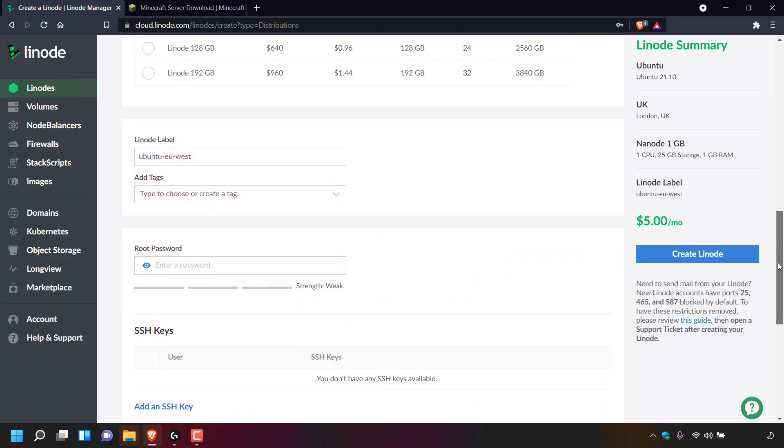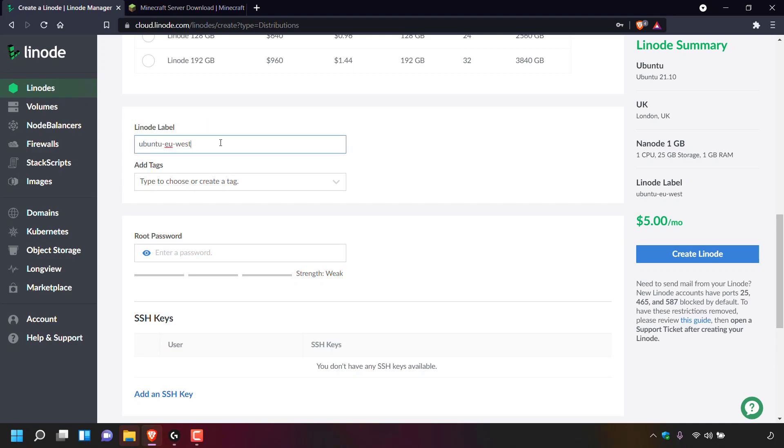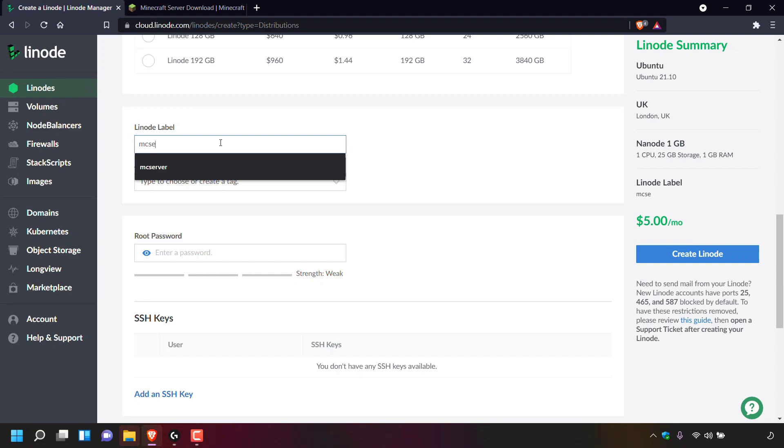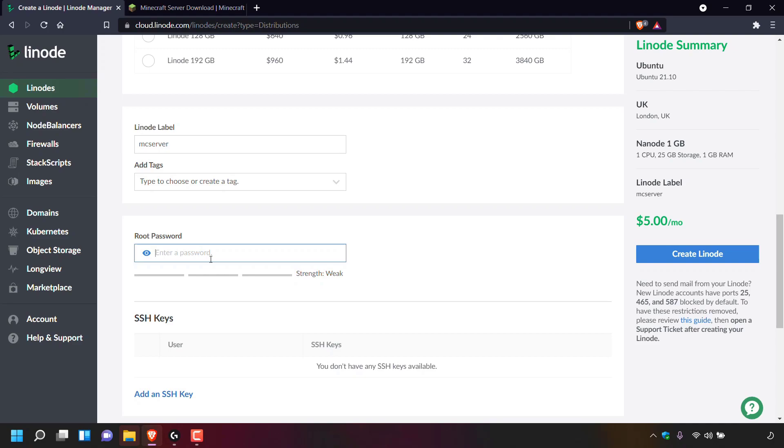Continue scrolling down until you see Linode label. The Linode label is basically the name of your Linode server — you can call it whatever you want as long as you recognize it. I'm going to call it MC server — short for Minecraft server — all together. Make sure you have no special characters and no spaces in the Linode label name. The next thing is root password. This is the password we're going to be using to connect to our server to upload our single player world files and configure our multiplayer server.